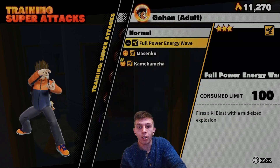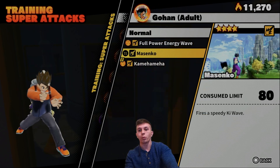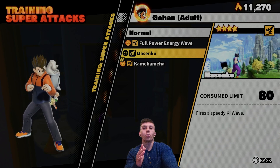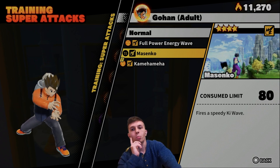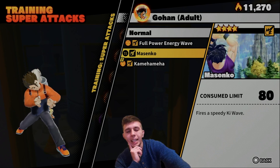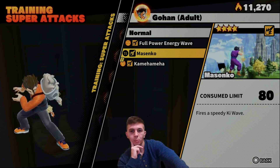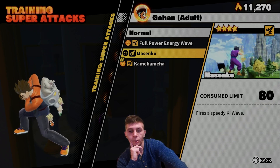The Misenko is pretty much just a worse version of Double Buster — it might be slightly faster but it doesn't redirect. With its speed it's probably going to hit most of the time anyway, but its damage is slightly less. Most abilities worth 80 deal less damage than super attacks worth 100 or 150, but they are pretty reliable at hitting the Raider.